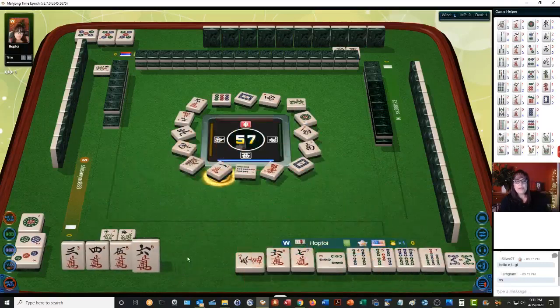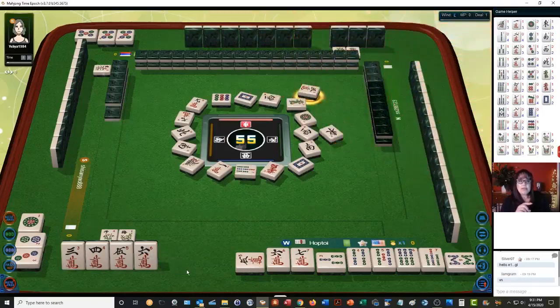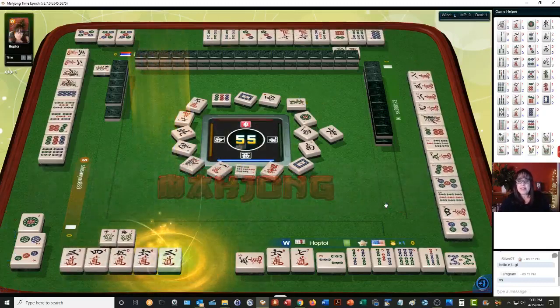We're ready to win on a three crack or six crack because we need a pair. We have three-four-five-six — this is not a four-tile chow. It's going to be three-four-five or four-five-six. The three crack made our pair, so we've got mahjong!